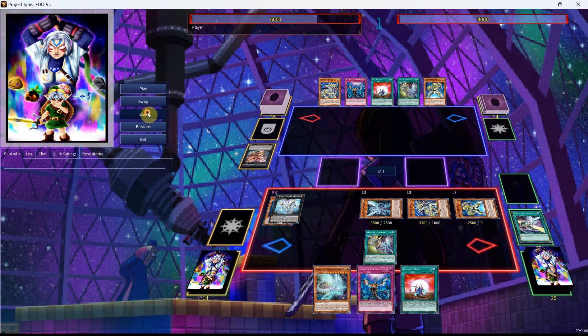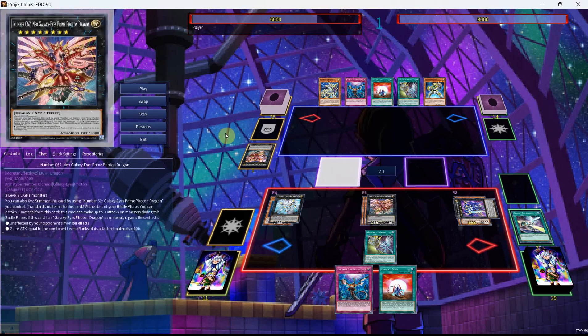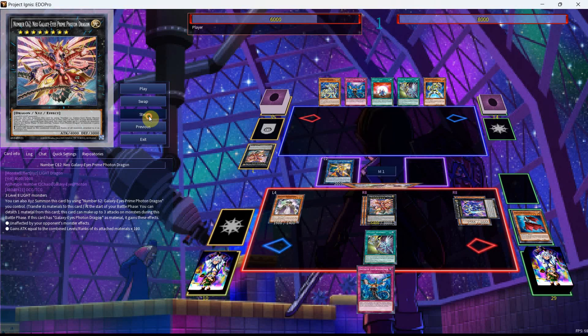We're actually going to go into Number 62 just to show that you can — we'll banish from our opponent, go into the Photon Lord. We use the effect of the Afterglow, special summoning itself out, go into Number 62 — this is if you want to go for the OTK. Galaxy Eyes Prime Photon Dragon along with the Afterglow attached goes to something crazy over 11,000 attack. If you're going first with the extender and decide to make Number 62 anyway, you can bring out the Soul Flare, get the Galaxy Summoner, Normal Summon it, get back the Jumper, and get into your Star Leash.